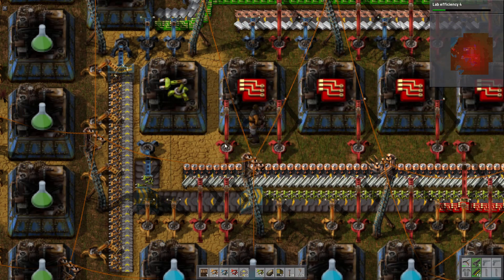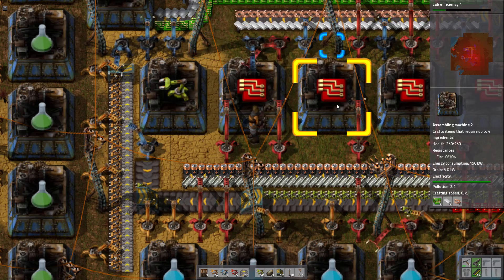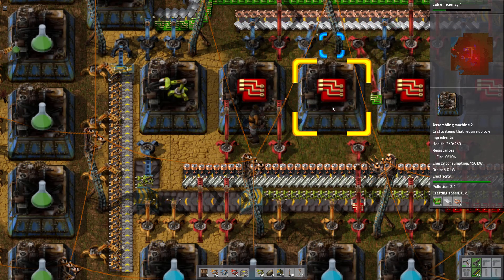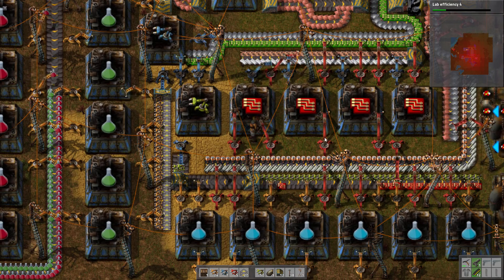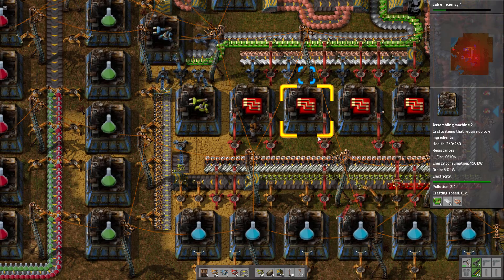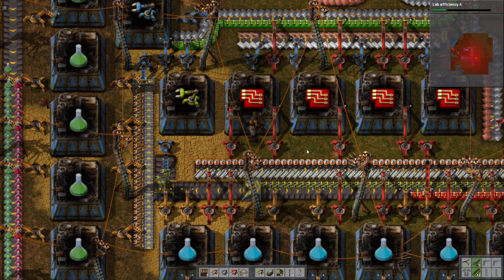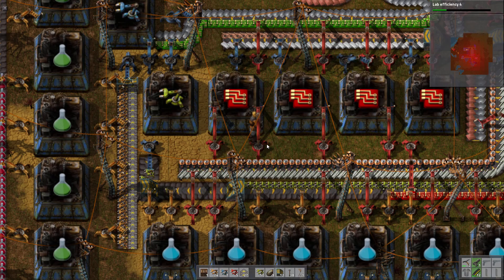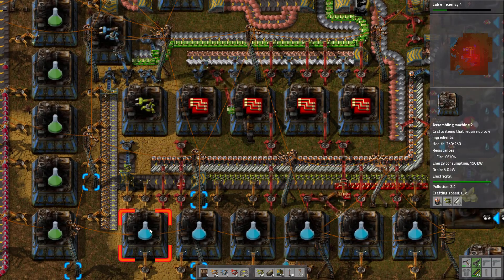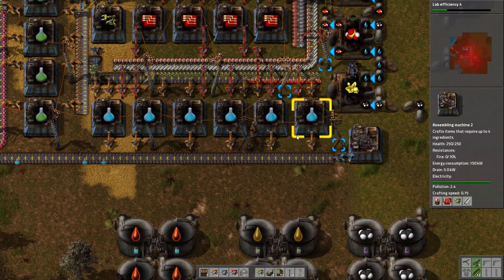It should be one, then one, then one, then one — but it's not. So this factory is not working. What I'm going to do is take that off of there like that, and then that could just supply that one assembler. So yeah, that's the blue science.